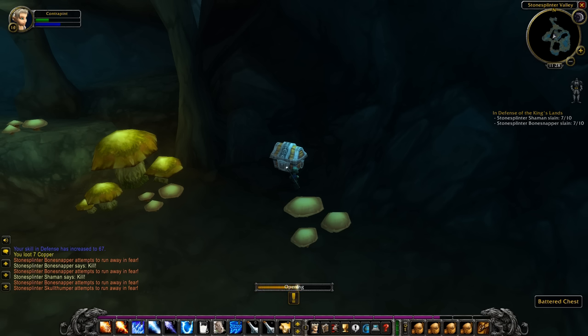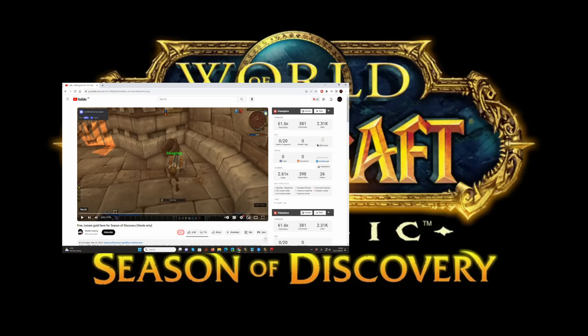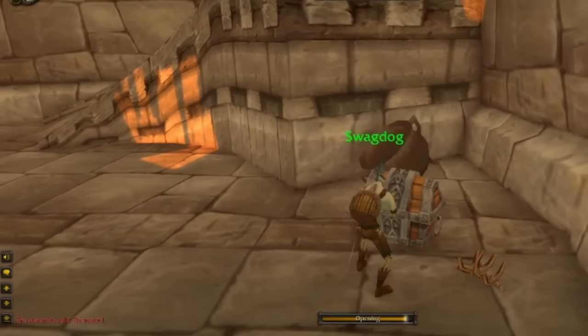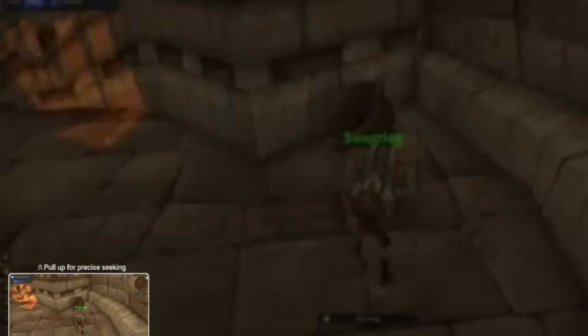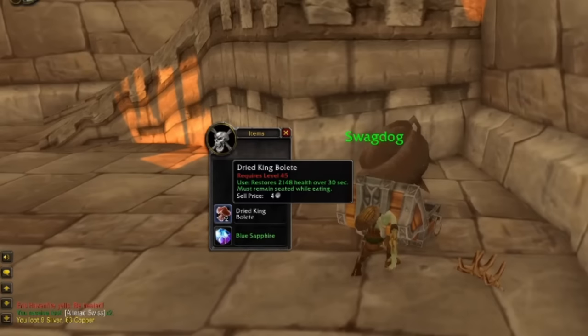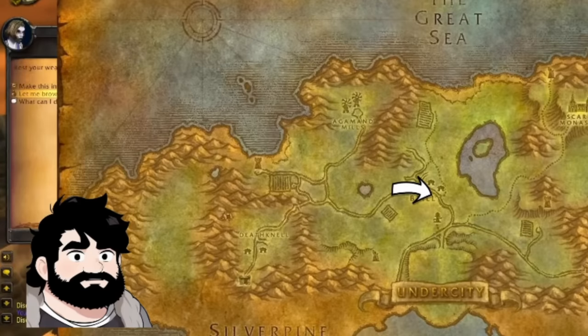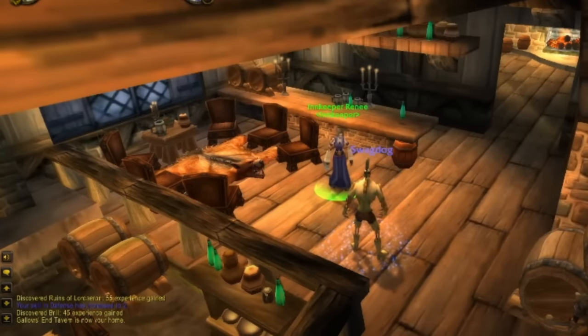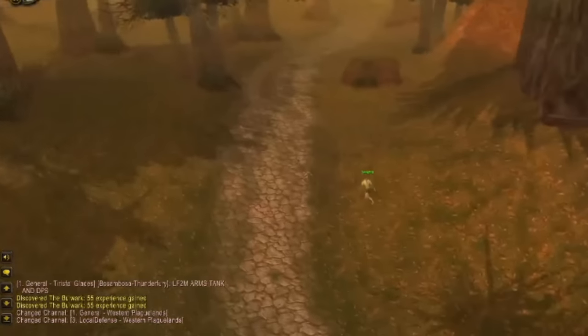Just before the start of Season of Discovery, a new YouTuber called Manlet Gaming went viral with a fascinating video entitled 'Free Instant Gold Farm for Season of Discovery.' In his video, Manlet Gaming showed a safe route into the Eastern Plaguelands for low-level undead players, which led to an unprotected chest inside a tower. He speculated that this could be an excellent gold farm when Season of Discovery launched.